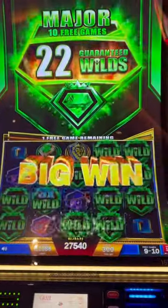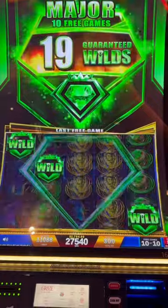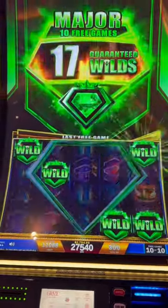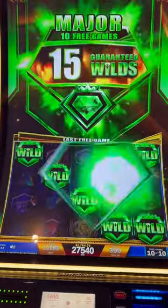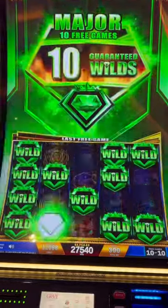All right, we got one more free game with 22 wilds. There's only 20 spaces on the board — this should be massive. $30 a spin, and we're at $27.54 in the 10 free games so far. We're going to see how this goes. 22 wilds.